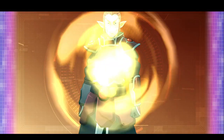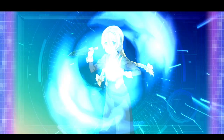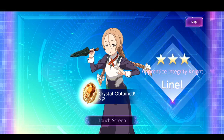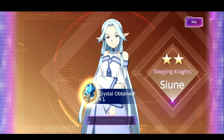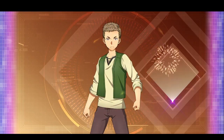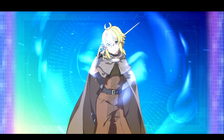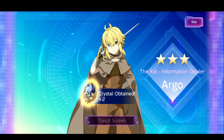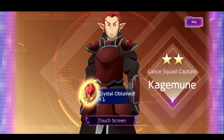Fire element is probably the weakest team in the game in my opinion. It used to be fire and wind element at the bottom, but wind element got really buffed with that Administrator version of Alice. They're probably going to get another buff soon — they should be the next element after water element, though they might go to light element team next. We'll see.